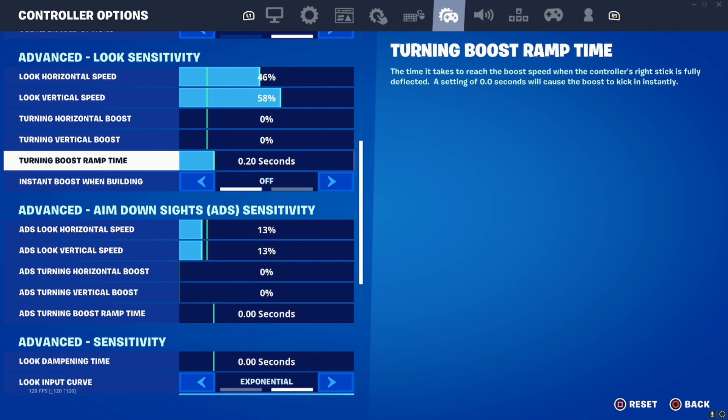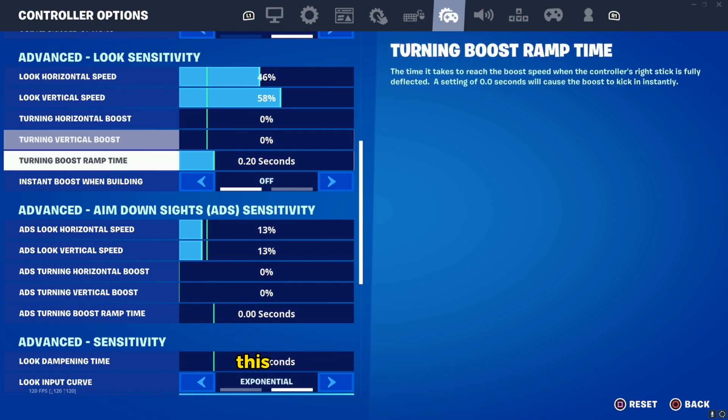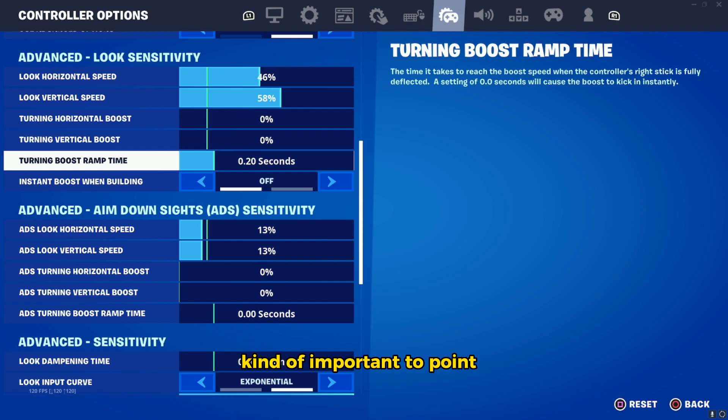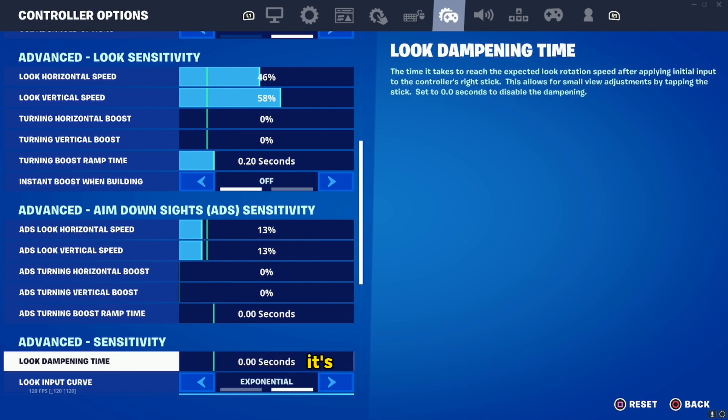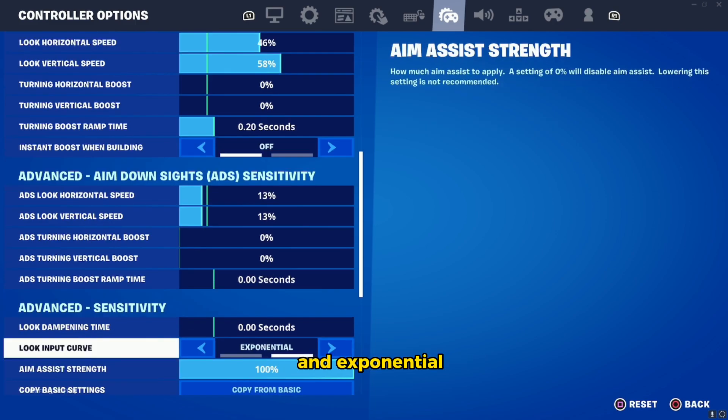For Zero Build, this is the way to go. You want 46 on the look horizontal speed, 58 on the look vertical speed, 0.2 on the boost ramp time, 13 horizontal and 13 vertical. The turning boost ramp time at 0.2 is kind of important — it feels weird if you don't use it, but it's preference.